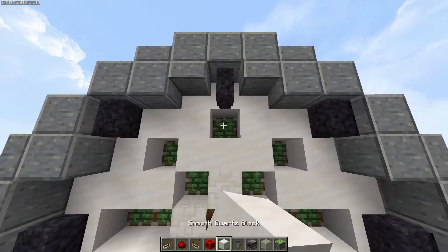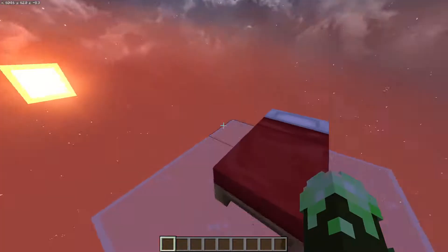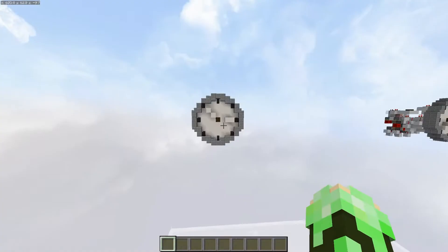We're now going to come around to the front and fill in all of these spaces from before with smooth quartz, so that the whole clock face is flush. And that completes the redstone. To test that the clock is working properly, simply wait until it's night time and sleep in a bed. If you've done everything correctly, the clock should reset itself to 6am. And just like that, you're all set.